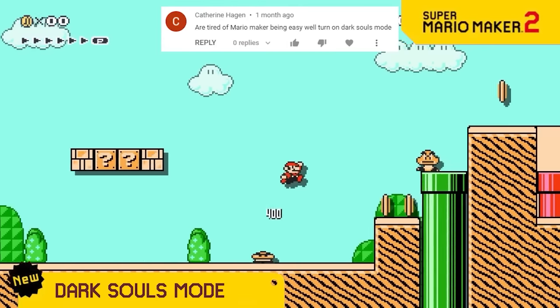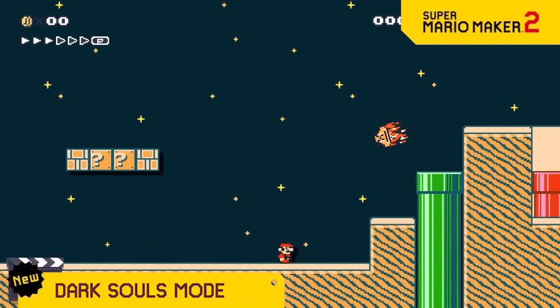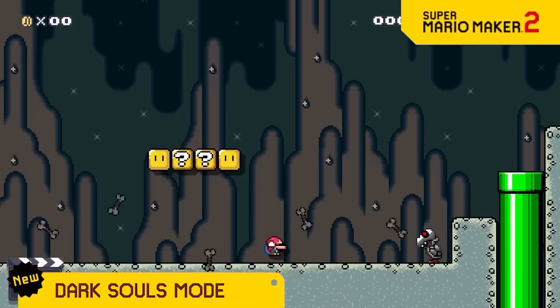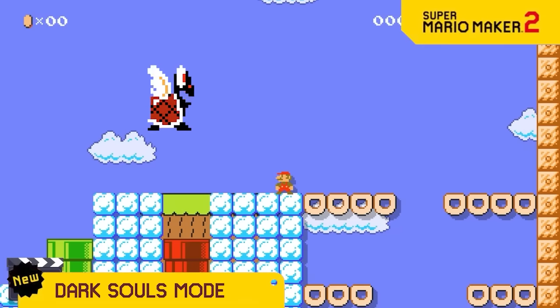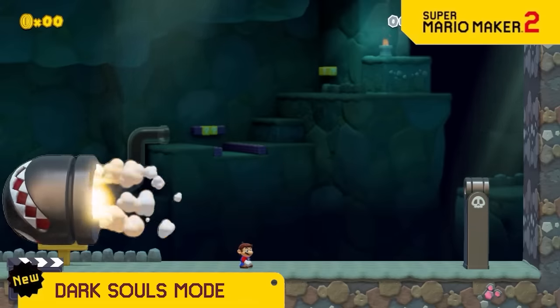Most vanilla Mario levels are very easy and a bit too boring, so we're adding a Dark Souls mode. It gives every enemy a power or weapon that makes it way harder to dodge or kill. Like the Psycho Dry Bones, or the fire breathing Koopa, or the Bullet Bills shooting out fast Bonsai Bills.